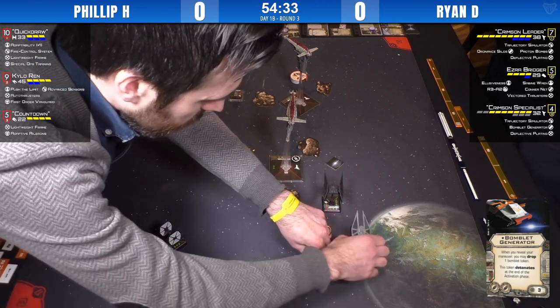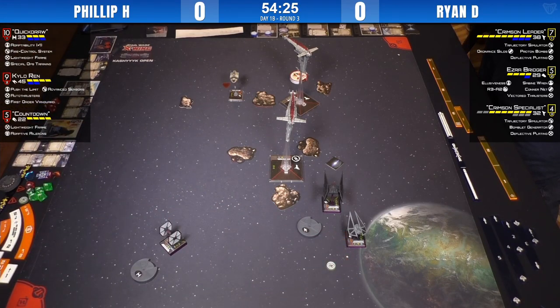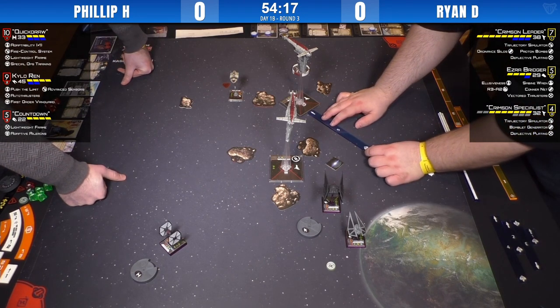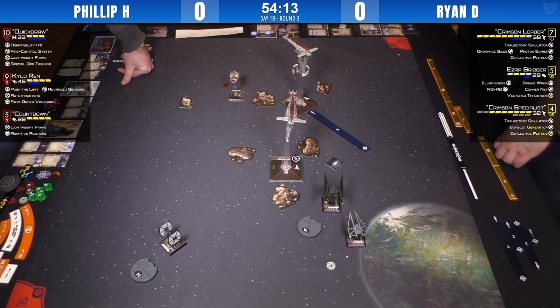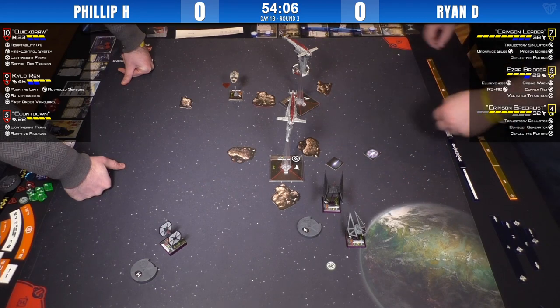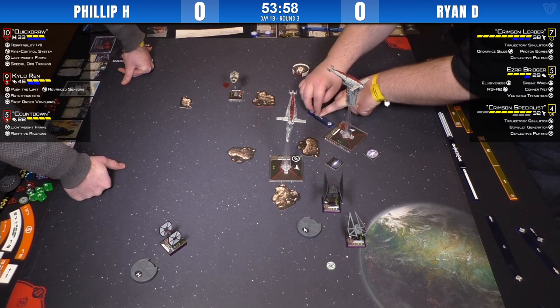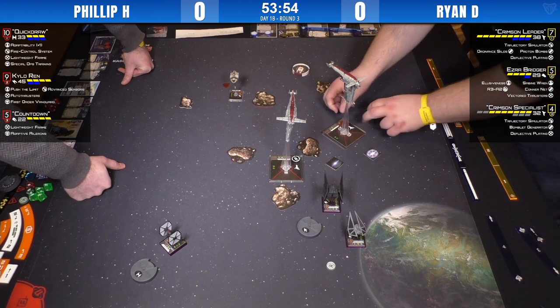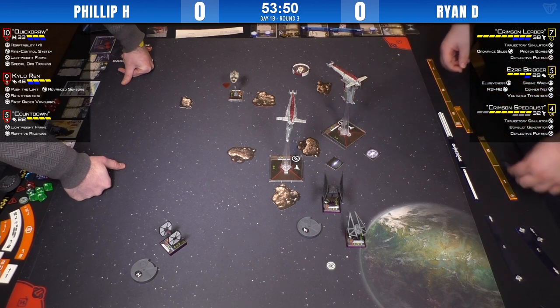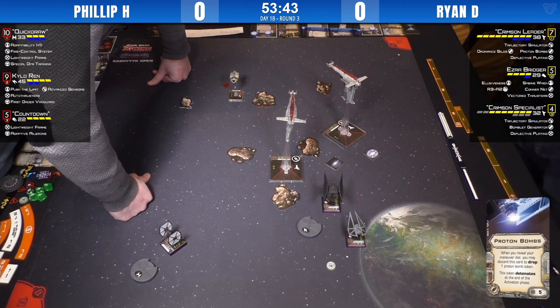Crimson Specialist weighs in at 32 points. A proton bomb is being launched. Kylo could take the bomblet if he had to, but he really doesn't want to take that proton bomb — there are very few places for him to go. If Kylo has a fast maneuver he can get out of there; a short maneuver and he's stuck. Ryan is really trying to block those aces in.